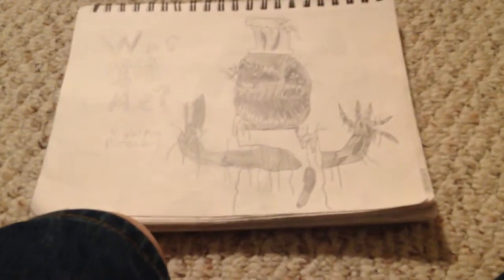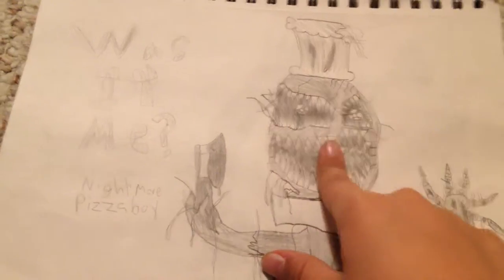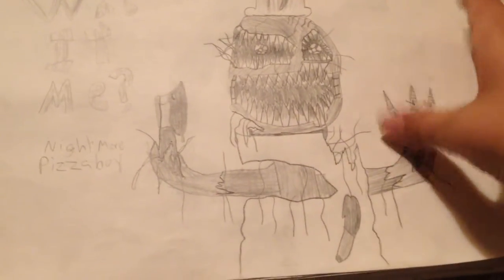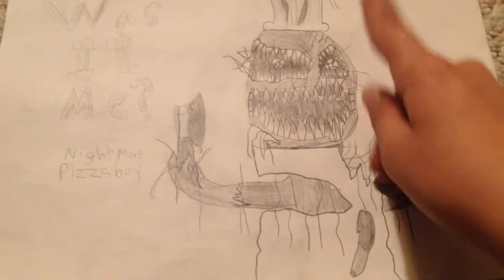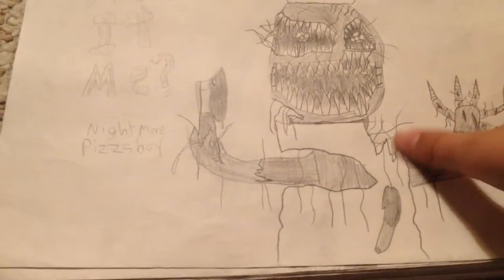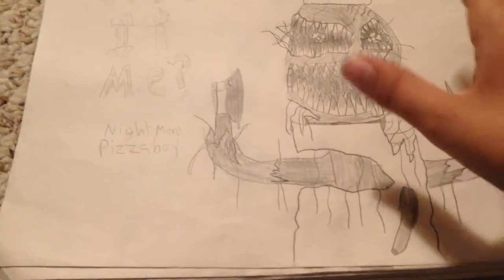Alright, the first drawing I have is Nightmare Pizza Boy. I made him — these are pretty much the nightmares I'm making, remakes of my Five Nights at Freddy's — the Finance at Chili's models I made. So this is Pizza Boy; I think I still need to color his body.